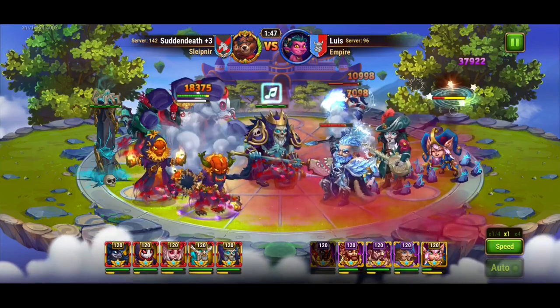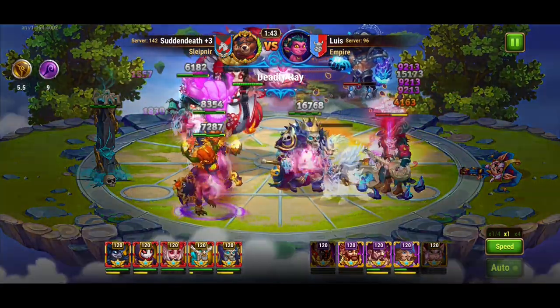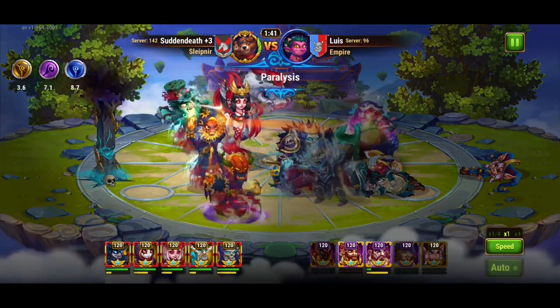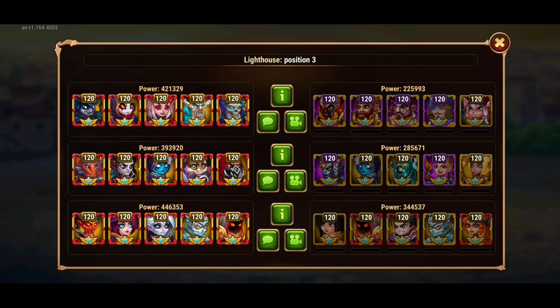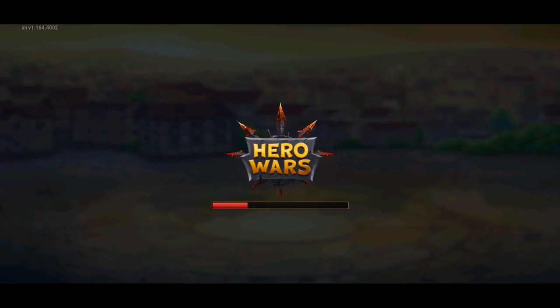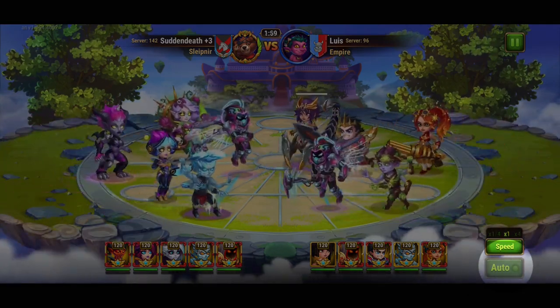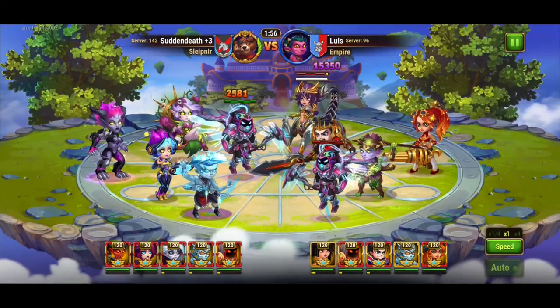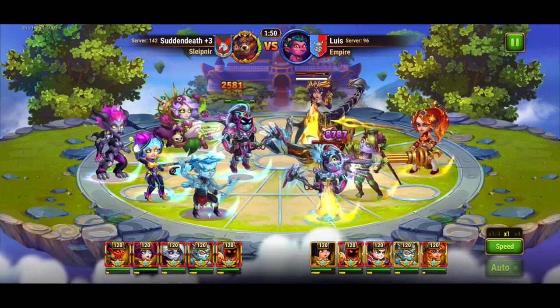Mojo uses his ultimate and his shot too. I jumped directly to the third fight, and this one worked perfectly too. So this trick is even better than I expected — we can really use it for every single line.